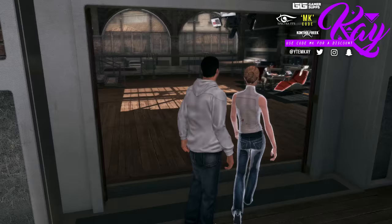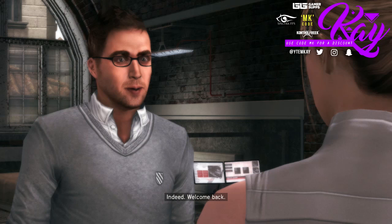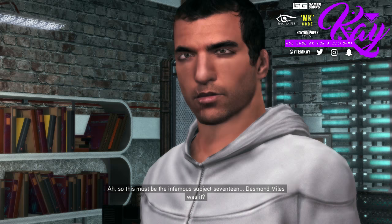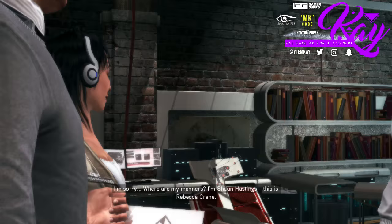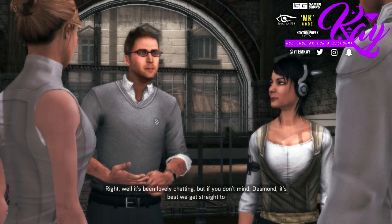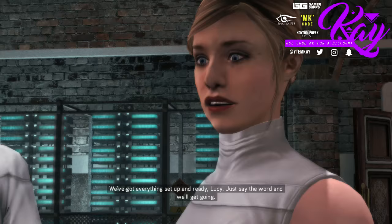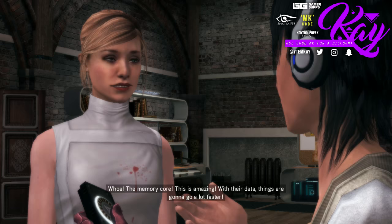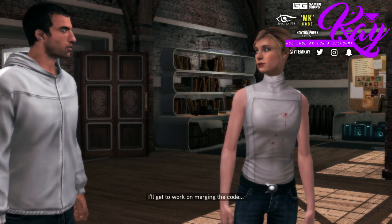Oh damn, this is the bit with Shaun and Rebecca. 'You made it!' Shaun's an ass. 'God, it's been so long — seven years, can you believe it?' 'Welcome back. Ah, so this must be the infamous Subject 17 — Desmond Miles, was it? How are you? I'm Shaun Hastings, this is Rebecca Crane.' 'Nice to meet you.' 'We've got everything set up and ready, Lucy — just say the word. I brought you something, a parting gift from Abstergo — the memory core. With their data, things are gonna go a lot faster.'